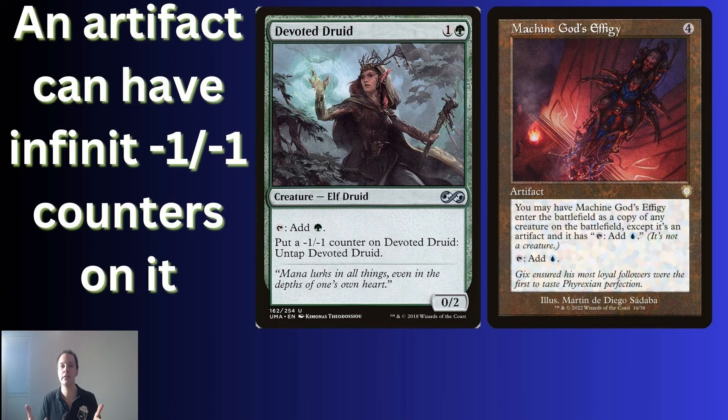The next one is Machine God's Effigy. You will make Machine God's Effigy enter as a Devoted Druid. The artifact will now have both the ability to tap for green mana and untap itself. And as it's an artifact and not a creature, it can actually have infinite minus one minus one counters on it and therefore produce infinite green mana.